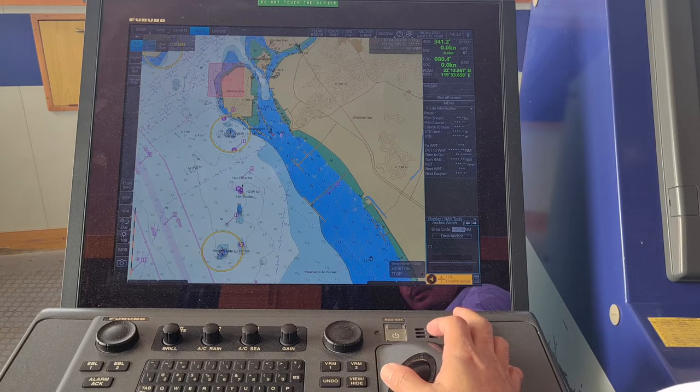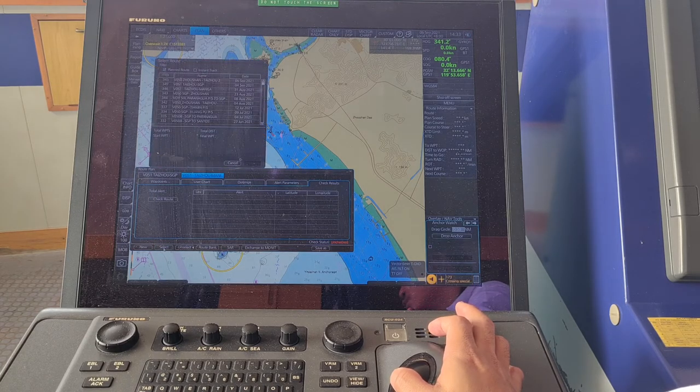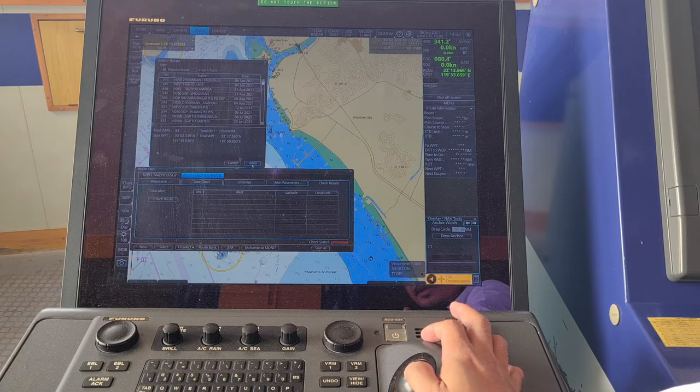Go to planning route and the route plan will appear. Then select and choose the route that you want to activate and monitor. In my case, my voyage is from Zhuzan to Taizou, so just click the voyage that you intend to activate and monitor, and then open it.